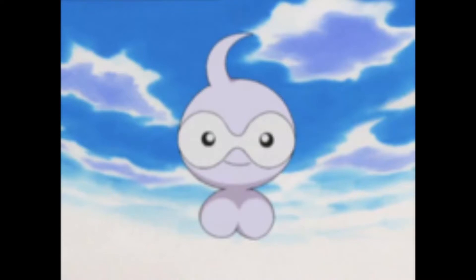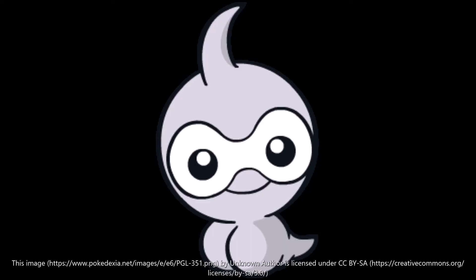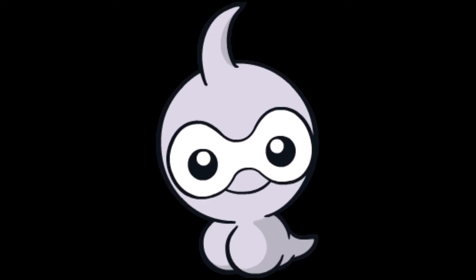For a held item, I made mine hold a Mystic Water, which increased its water type attack when I used Castform as a water type. You could also use a fire boosting item like Charcoal, or an ice boosting item like Never Melt Ice, to increase those type attacks when Castform is a fire or ice type.